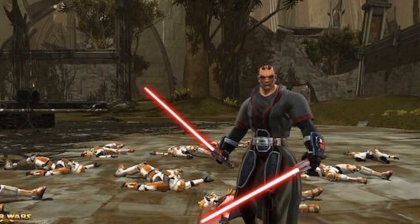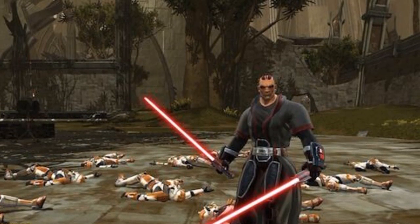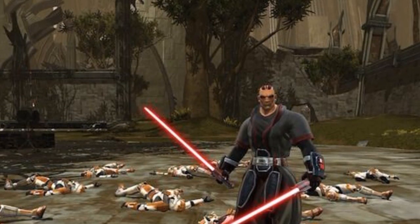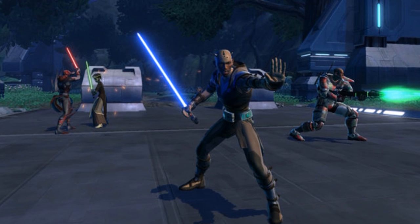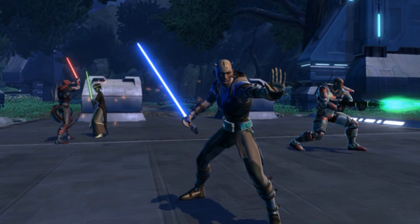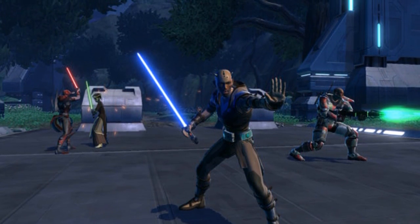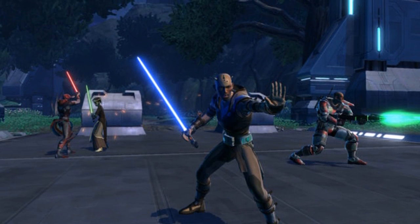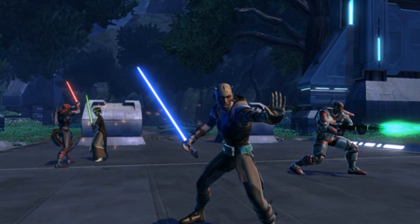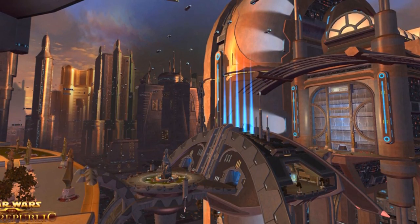For quality of life updates: Senya Tirall can now have her weapons and armor customized, and Lana, Koth, and Senya's hairstyles are available for purchase to use on your own character. Companions will now be able to be summoned while moving. There's also a new feature in the in-game preferences for higher graphic settings to improve realism of contrast and shadows.